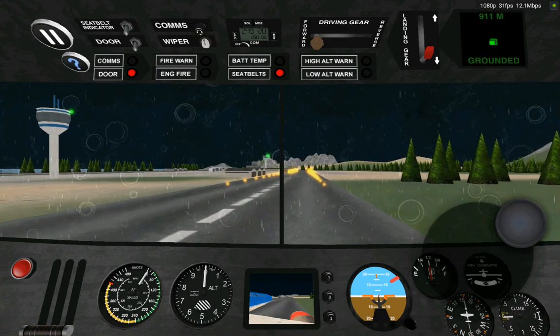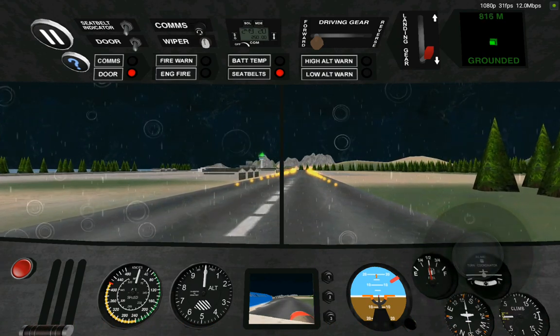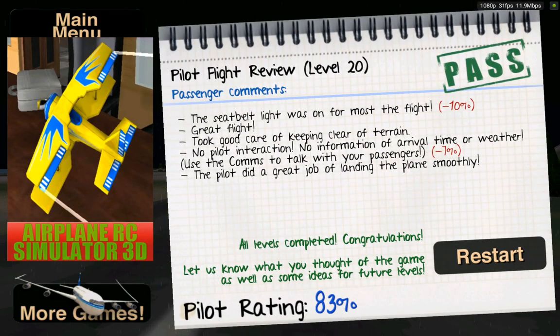You can also taxi your plane, so you don't have to worry about landing exactly on the runway. I'm up to level 20 and they're supposed to be adding new levels pretty soon. The seatbelt light was on for most of the flight. They're saying there was no pilot interaction, but I spoke to them about the weather and I did a good job landing the plane.